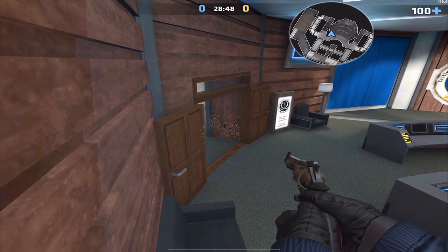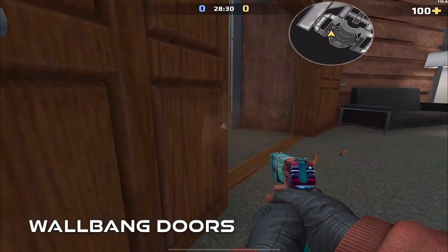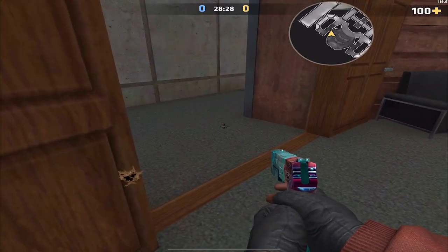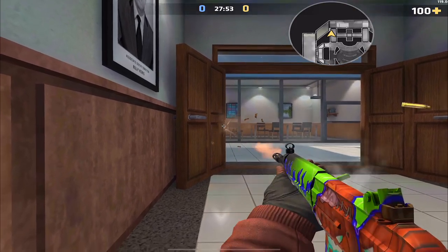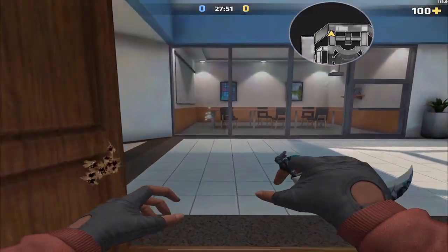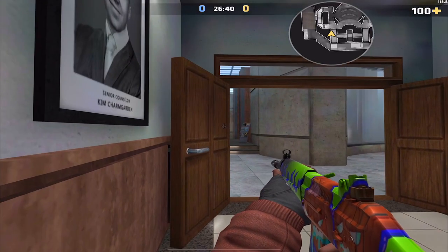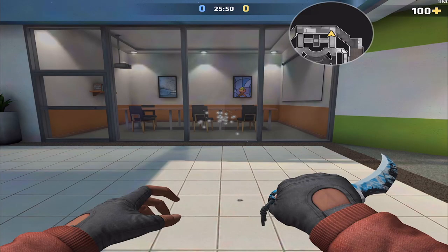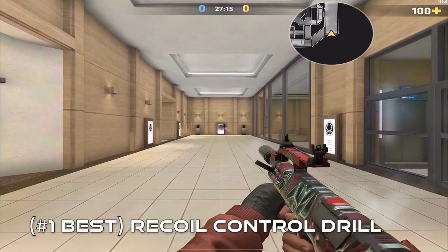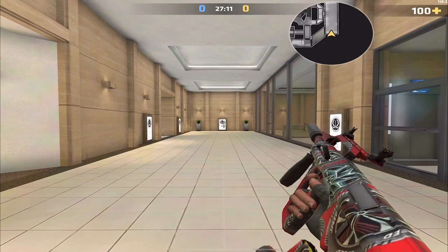You can wall bang all the doors on this map. This is useful because when an enemy misses a shot or maybe they're out of ammo and they try to dip back into solid cover, you can still trace them through the door — and that little extra wall bang could be enough to frag them.